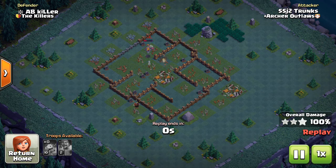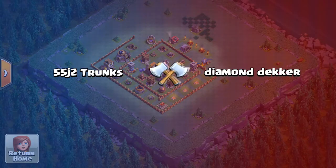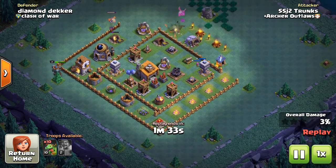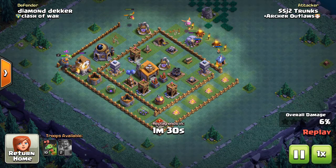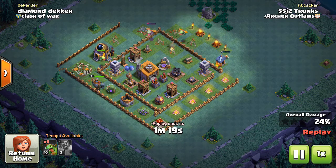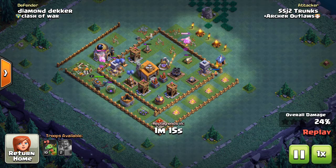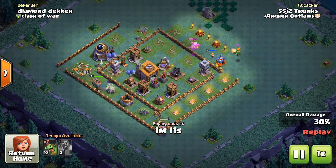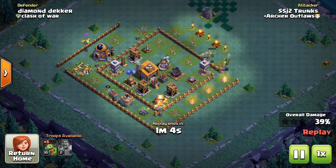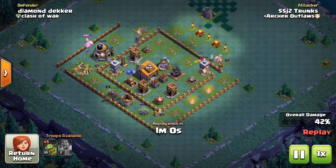Baby dragons are a very strong troop. You've seen the mass barbarian strategy and the giant archer strategy, but what I like about the baby dragons is it focuses on one troop, it gets up to level 10 relatively quickly, and you don't have to worry about leveling up multiple troops like giants, bombers, and archers all at once. The baby dragon lets you focus on one troop. My battle machine is only level 2 right now — I'm working on getting him to level 5 — and then I'll probably continue leveling the baby dragons at builder hall 6.